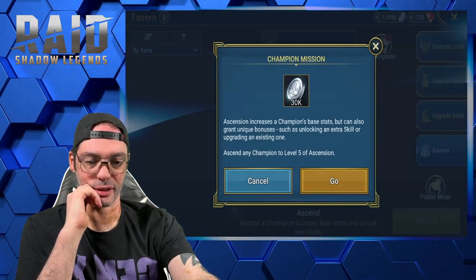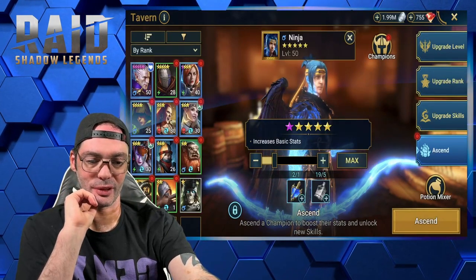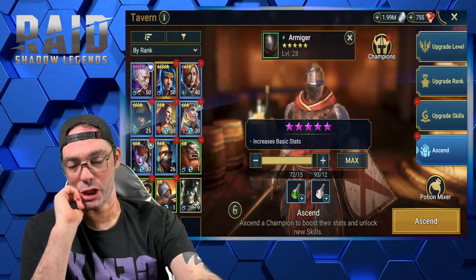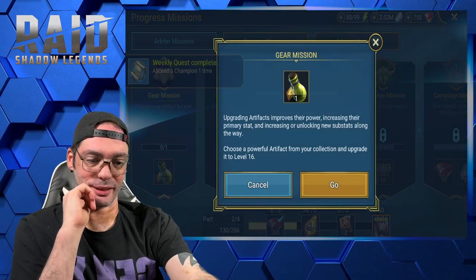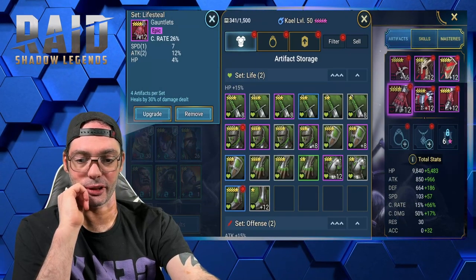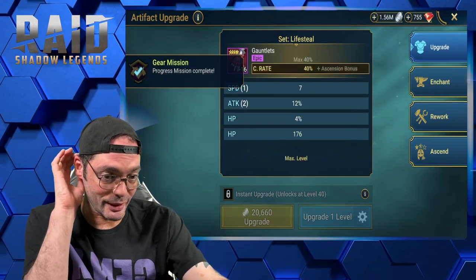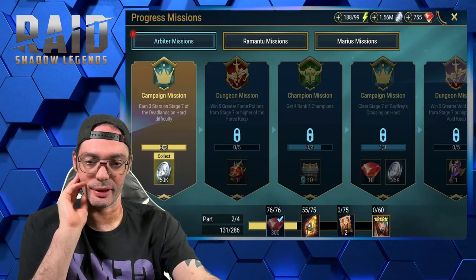Clear stage 7 of Deadlands on hard — done. Ascend a champion to level 5 of ascension — he's already at level 5, so let's get that done cheap. Upgrade any artifact to level 16 again. Going for crit rate — very important especially when you have a nuker. Let's get this to level 16. Amazingly it didn't use as much silver as usual. Earn three stars on stage 7 of Deadlands — done.